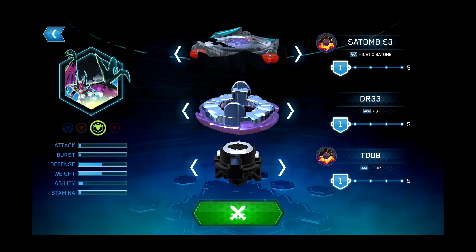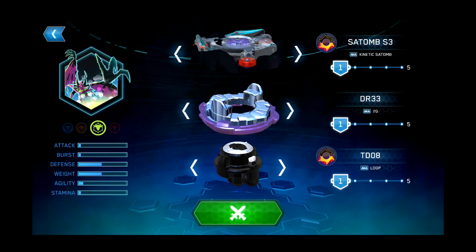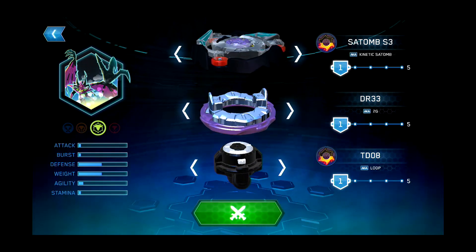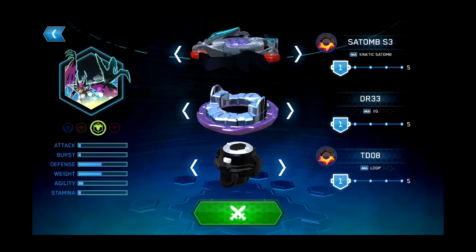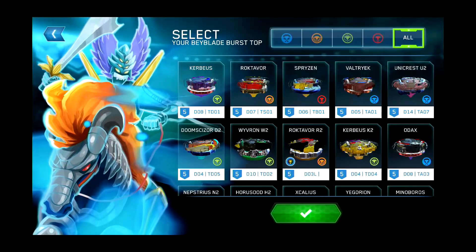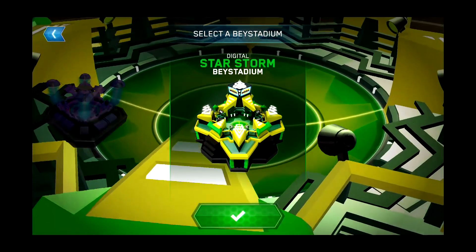Here we have Situm S3. The actual bay with the Hasbro name is called 'Kinetic Situm' for this one. Then you've got Dr33 2G, and after that you've got TD08 Loop. Let's battle it — to keep the theme we'll do this in the Starstorm bay stadium.